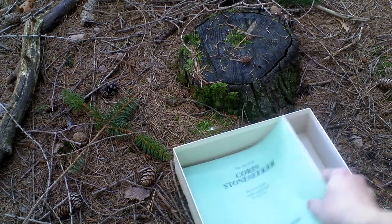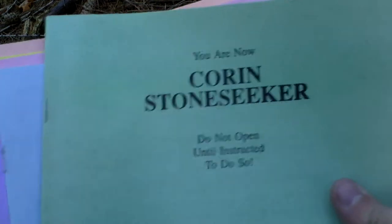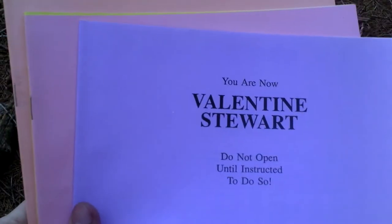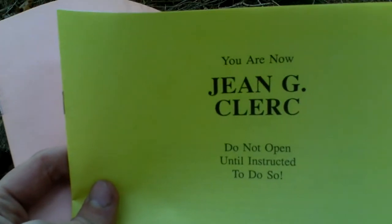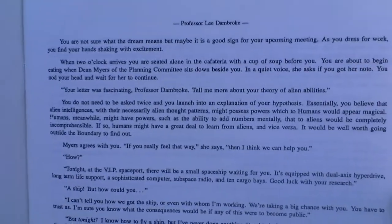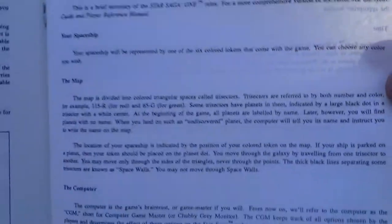Then there are booklets for the characters that you play. There are 6 characters, each one with a different background, each intended for a different player. You can read some info that differs for each character, and each character can do their own missions. The players don't move together but can separately explore different parts of space.